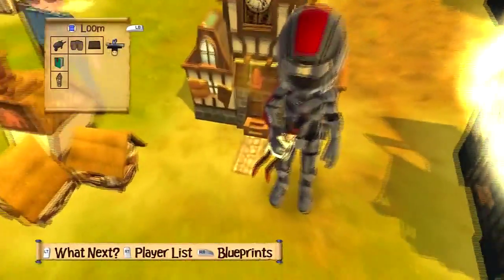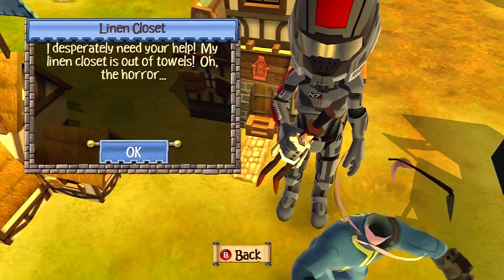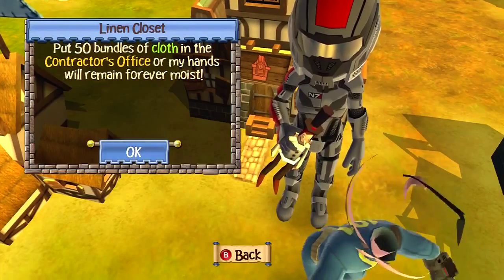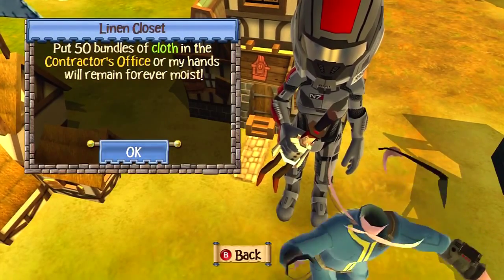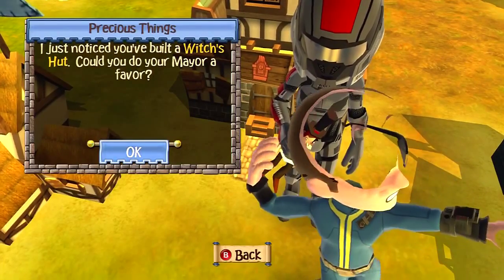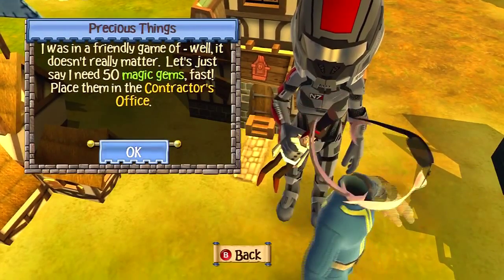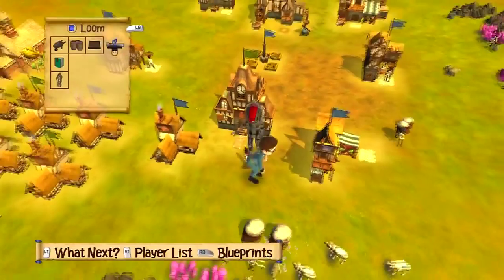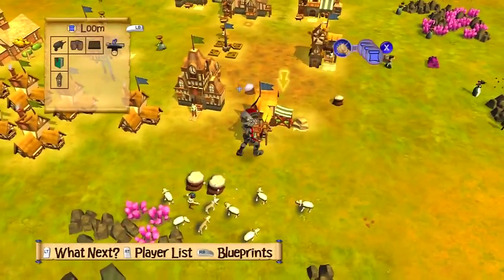Oh, Dick's waving his arms. Linen closet: I desperately need your help — my linen closet is out of towels. Oh, the horror. Put fifty bundles of cloth in the contractor's office, or my hands will remain forever moist. Excuse me, Dick. Dick's quite moist. And we've got precious things — I just noticed you built a Witcher's Hut. Could you do your mayor a favour? Let's just say I need fifty magic gems, fast — place them in the contractor's office. So he's had bad bet dealings — yeah, he's a gambler. We're probably going to lose this kingdom because of Dick.